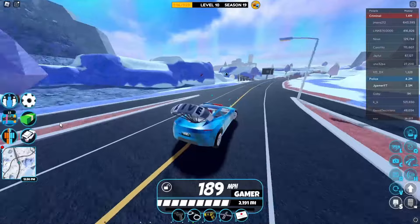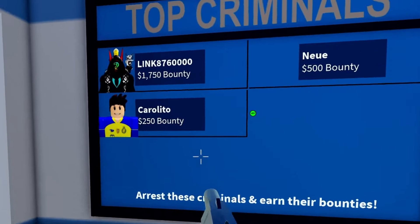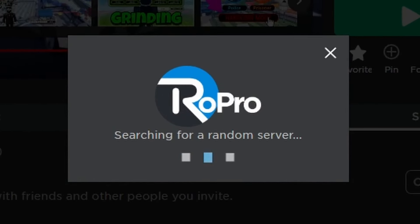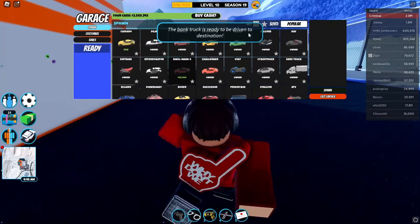We want to go to the bounty board — you can find one in prison or by the museum. We can see if people have big bounties. In this server they don't, so we're gonna server-hop again until we find a server with a big bounty. This server has some decent bounties, so I'm gonna stick with this one.